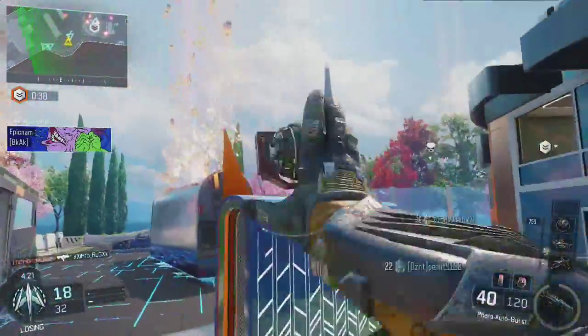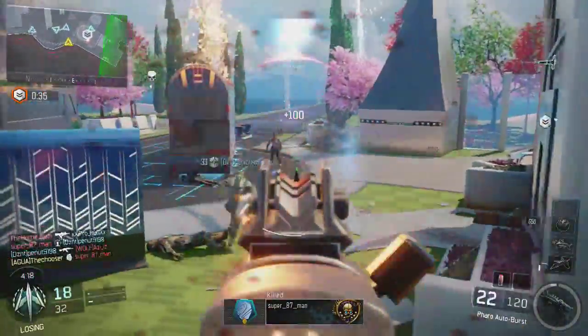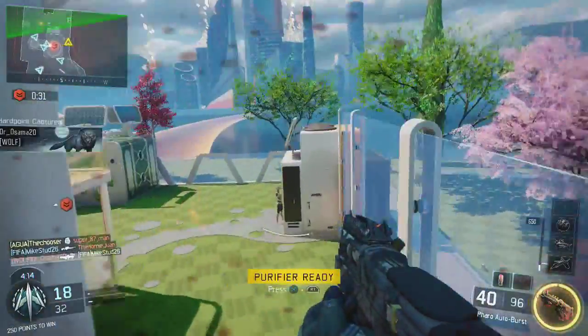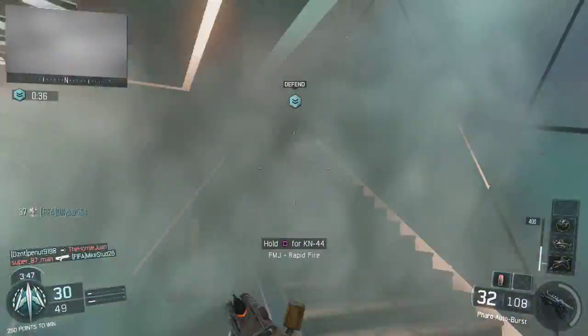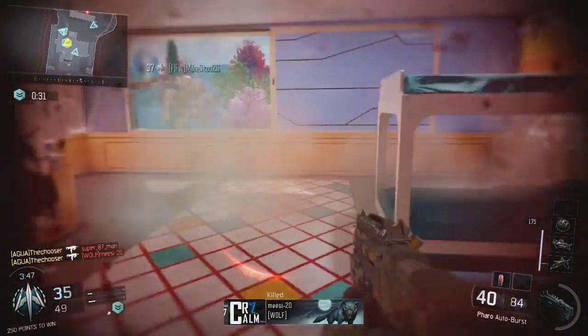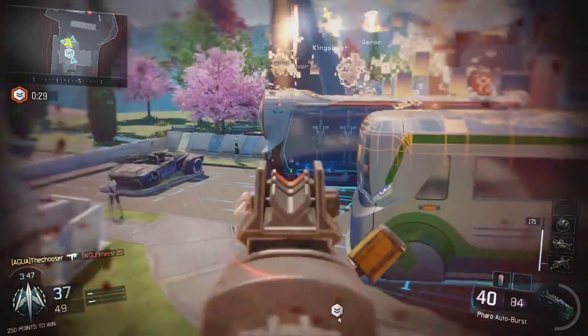All it takes is one burst at close ranges. When you get a little farther away it can take one or two bursts, maybe three, depends how good your aim is. I think the Pharaoh is tier one of submachine guns with the Vesper and the VMP. I haven't used it with rapid fire yet.